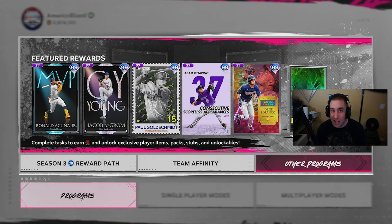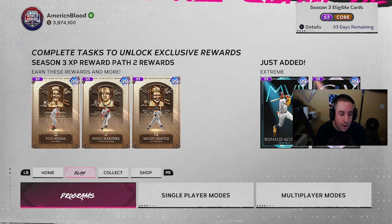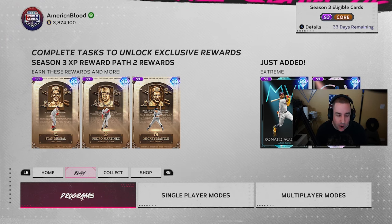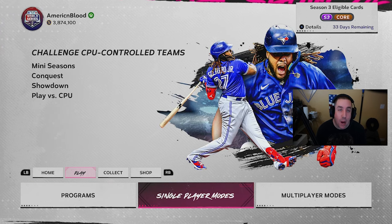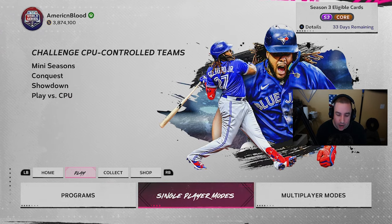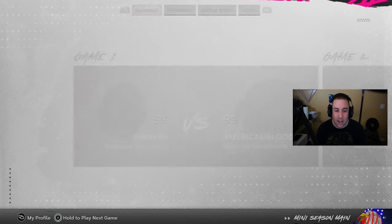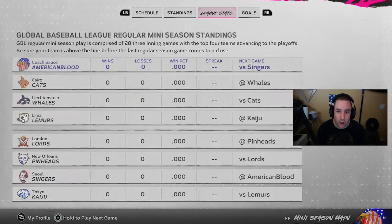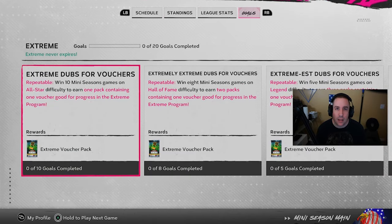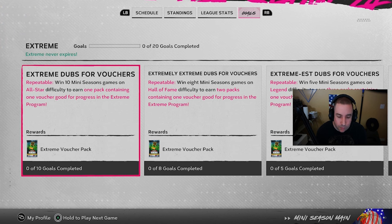Now let's talk about the fastest way to complete the extreme program. My method was the most efficient and still pretty easy, but now we're talking about the absolute fastest way — and that's going to be through Mini Seasons. The reason it's the fastest is because of the goals they have, but it is not the easiest.